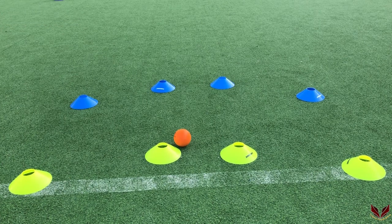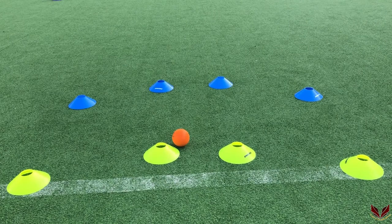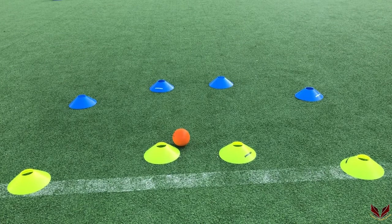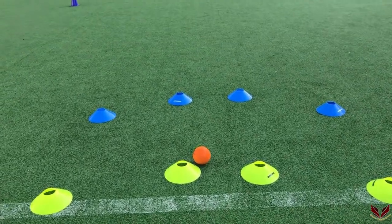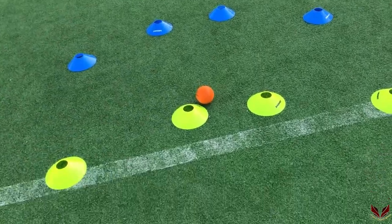We have got the strikers, and the purpose of the strikers is to attack. We have got two strikers and two wingers. The defenders — in our description here — we have got the yellow and the blue. The yellow are the attackers and the blue are the defenders. Let's have a look at the yellow and how they will move with the ball.